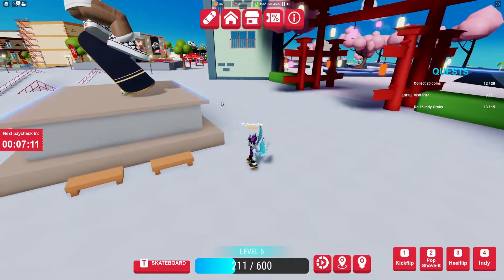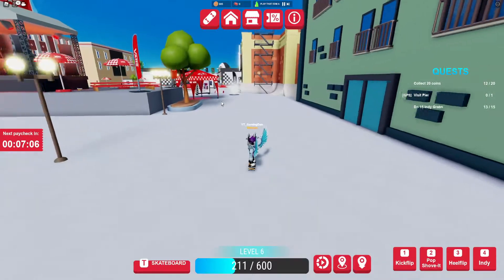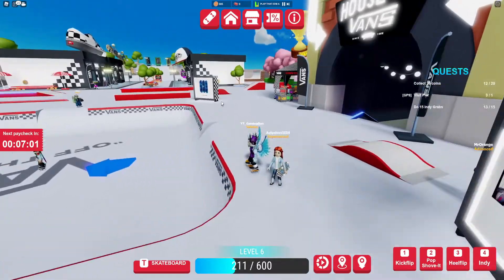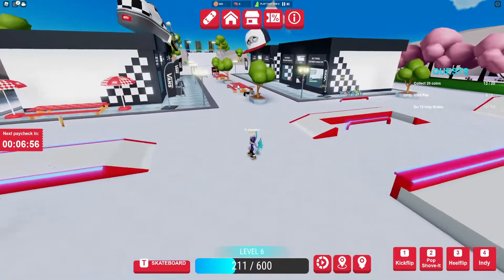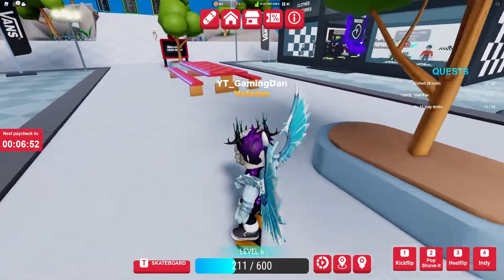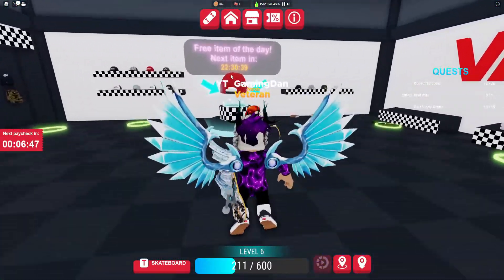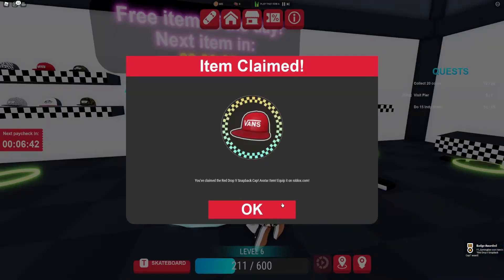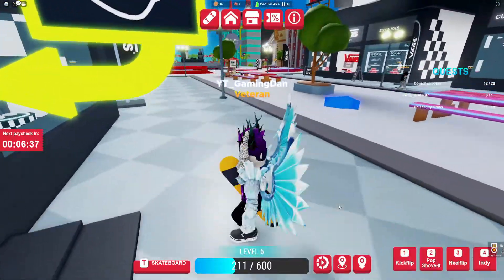What you're going to want to do once you've spawned in is go to this first shop on the left. I'm going to quickly try and skate there as fast as possible. Go to the shop with the cap on top, and then you should be able to get this item. Right now we went ahead and joined this, and this item is only available for 22 more hours. All you need to do is claim that item, click on E, and as you can see, I went ahead and got the badge, which will now unlock the item for my Roblox inventory.